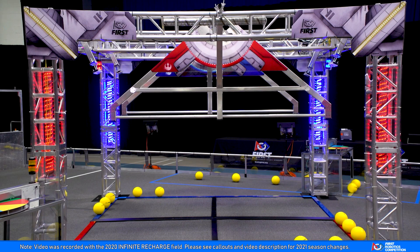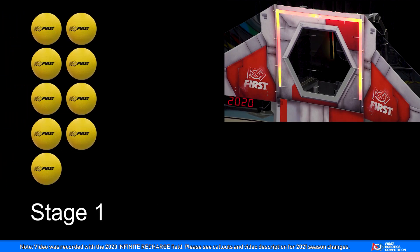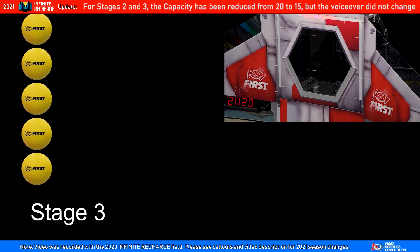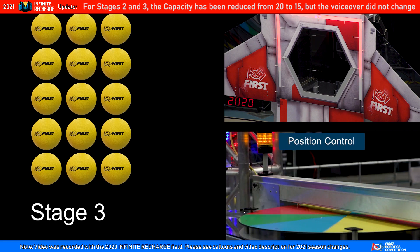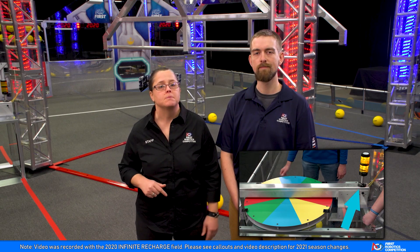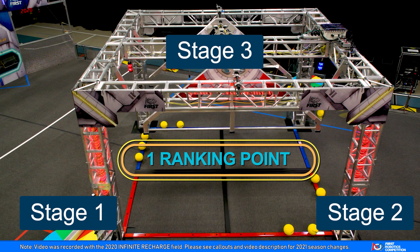The Shield Generator includes three stages, which must be activated in order. Stage 1 requires scoring nine power cells and transitioning to the tele-op period. After an additional 20 power cells are scored, rotation control is required to activate Stage 2. Then another 20 power cells are required to be scored during Stage 3, followed by position control. Lights will be illuminated once each stage is activated. Be sure to watch the Trench Running Control Panel video with Amanda and Chuck to learn more about the control panel operation. When an Alliance activates all three stages, the Shield Generator is energized and the Alliance receives a ranking point.